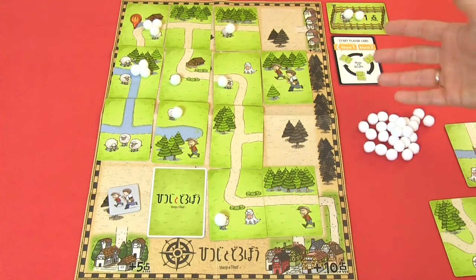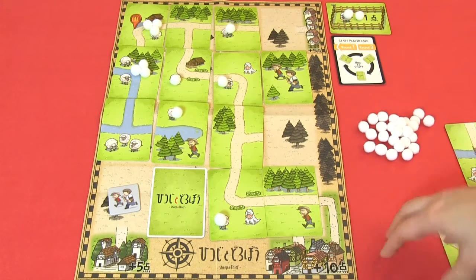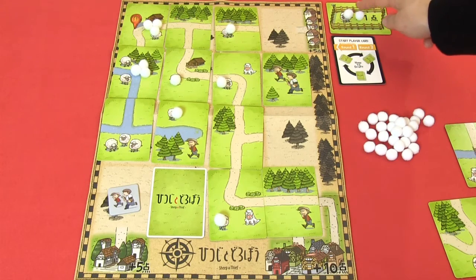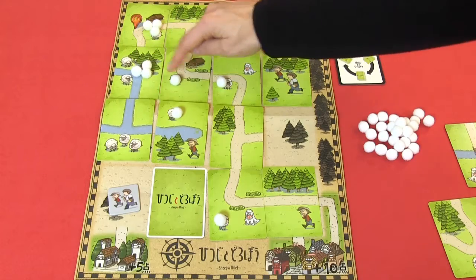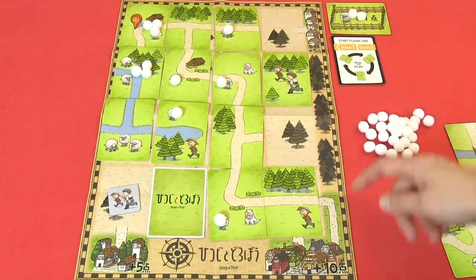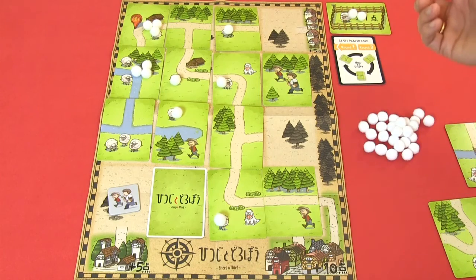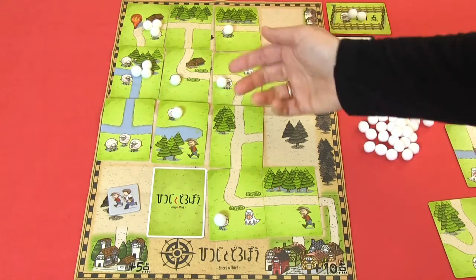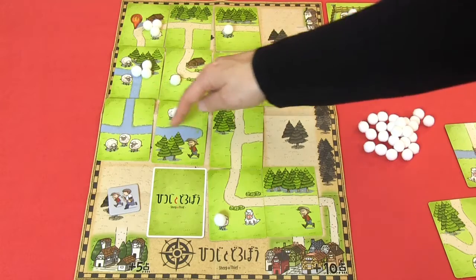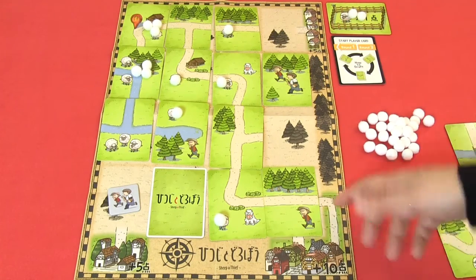After three rounds and twelve cards placed, we score points. You count how many sheep you have — in this example, 13 sheep. We made one city connection worth 10 points, giving us 23 points. Then count water connections: at least two cards must connect. In this case, we earn 2, 4, 6 points from water connections, plus 23, for a total of 29 points. All players count their points, and if two players tie, the player with the most sheep wins.